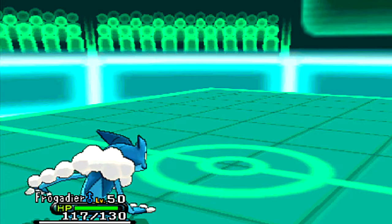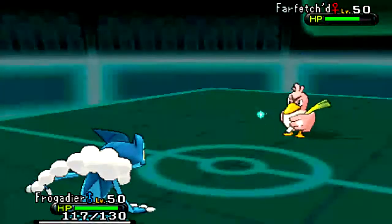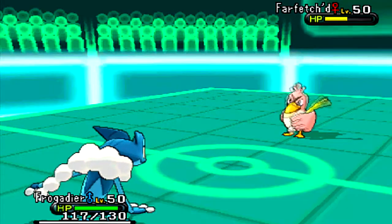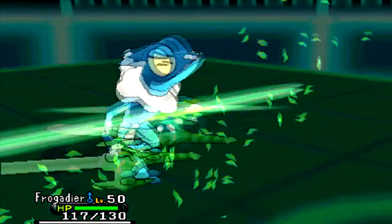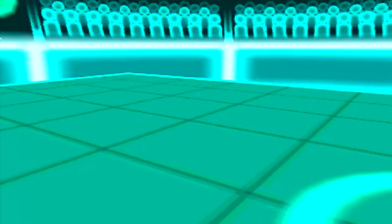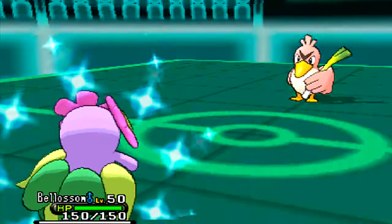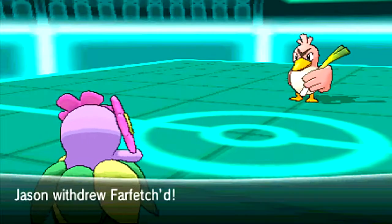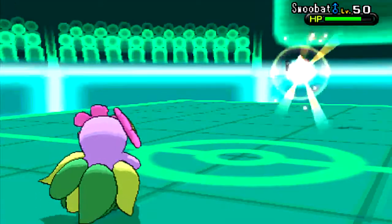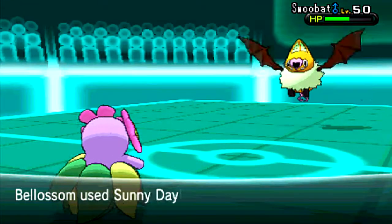I bring in Frogadier because I think I'm going to be faster than most things and I can hit anything with STAB. He brings in his Farfetch'd — it didn't occur to me that he's probably Choice Scarfed. I'd already figured out he was Choice, so why I didn't think he was Choice Scarfed I don't know. I don't actually know what Farfetch'd's base speed is — probably lower than Frogadier's — but it doesn't really matter, because I get to bring in Bellossom, figuring he's Choice Scarfed, knowing Leaf Blade won't do much.